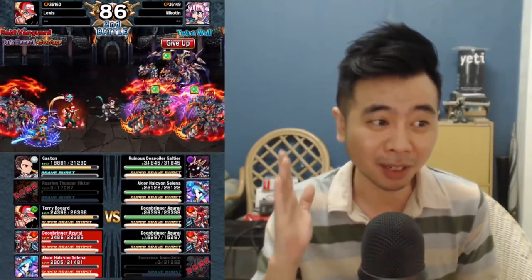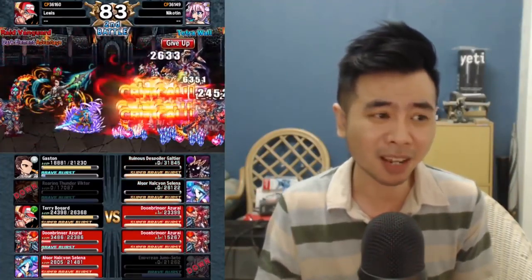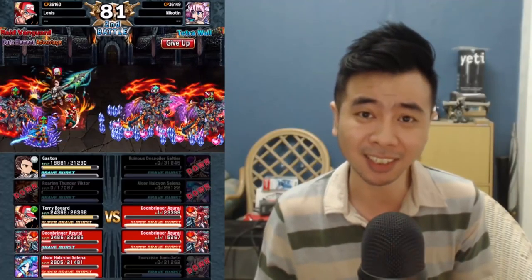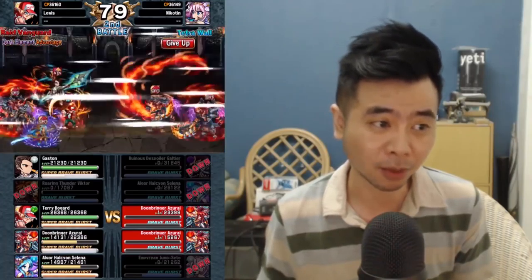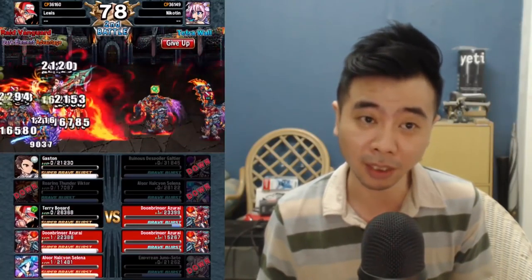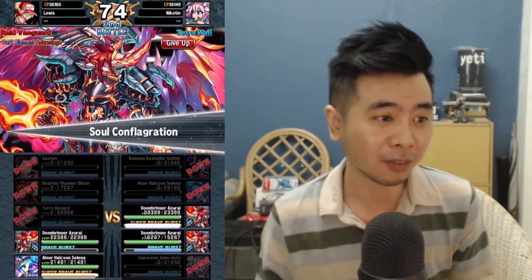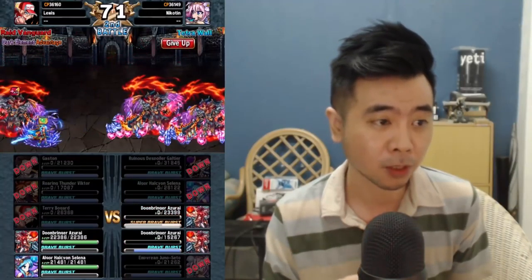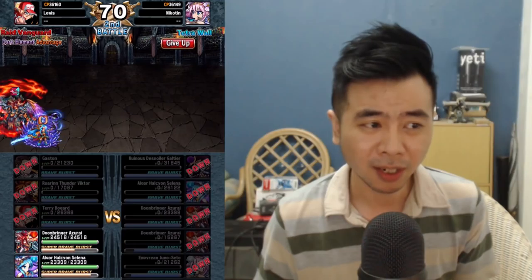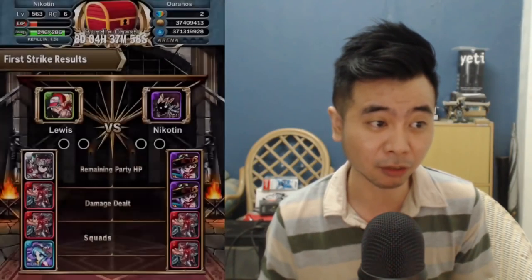That is why I'm trying to limit my use of Mifune. I really need his burst damage but at the same time he doesn't have Angel Idol on him, and for Colosseum Angel Idol is really really good to have. Even if he kills all my units here I'm still going to win. I'll try one more until I find Juno Seto to show you guys how good Galtier is for Colosseum.